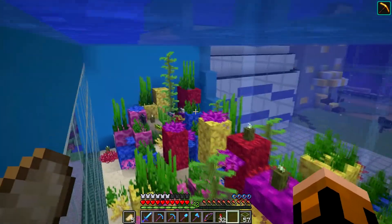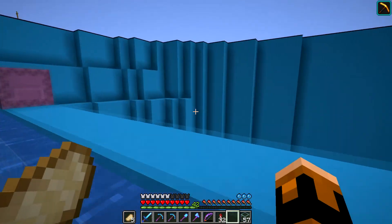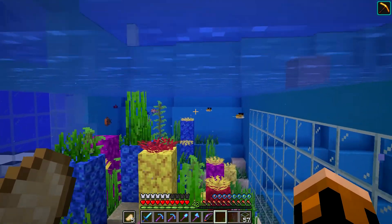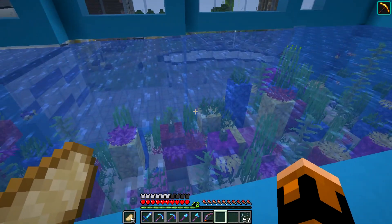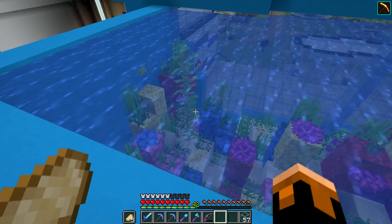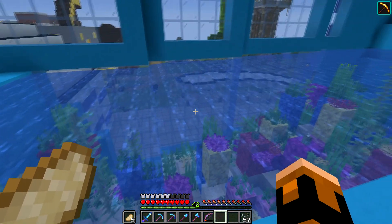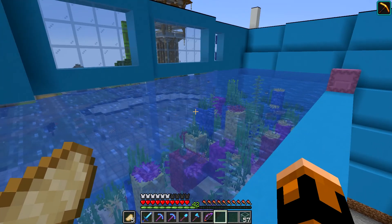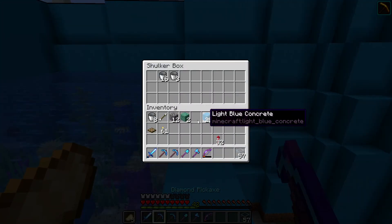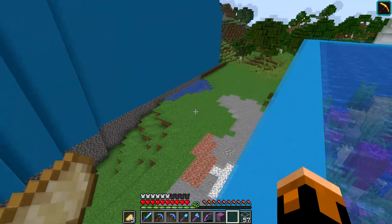We've got a couple fish in here now. Let me grab the rest of these fish out of here. This aquarium is now pretty much filled to the brim with all the fish that it needs. Something else it might need is a sea turtle, but those need air — this is just fish. We're not gonna do a sea turtle or a dolphin or anything in this aquarium, we're just doing fish. There we go, let's take a look at what it looks like.